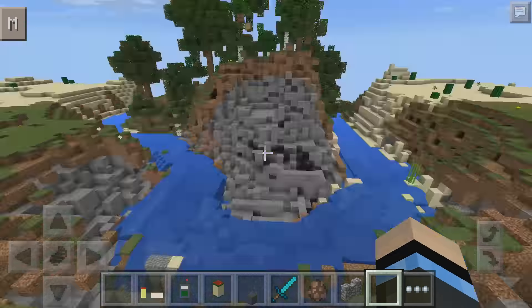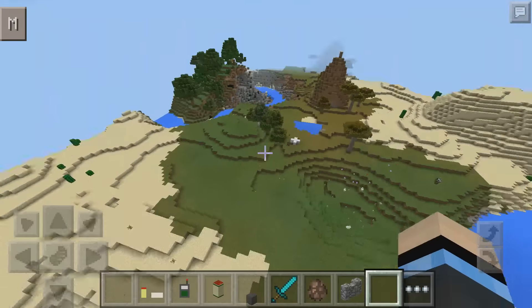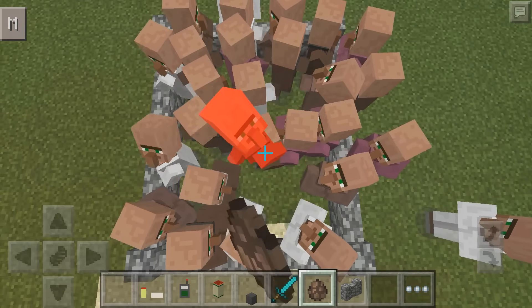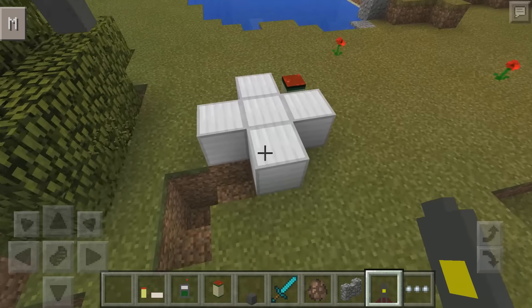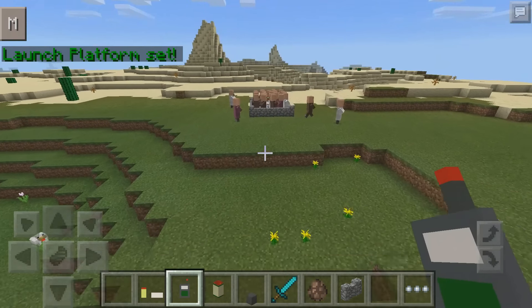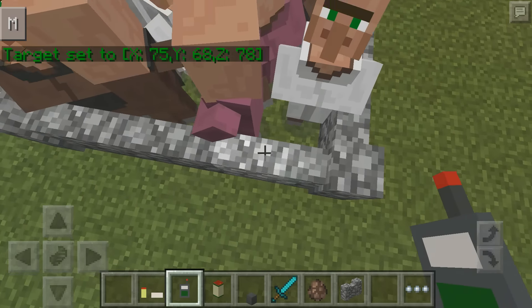I gotta find a village — please be a village in this world. I can't find a village, but I got a better idea: put as many villagers as I can in here. Move, I'm trying to cram you in here! Perfect. I got another nuke, let's do this. Place the nuke right there, and I'll just click right there.